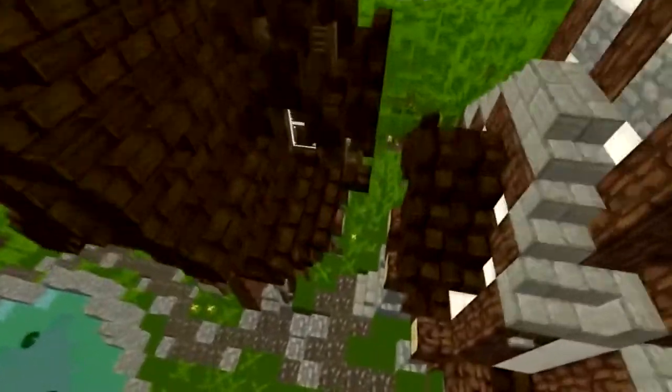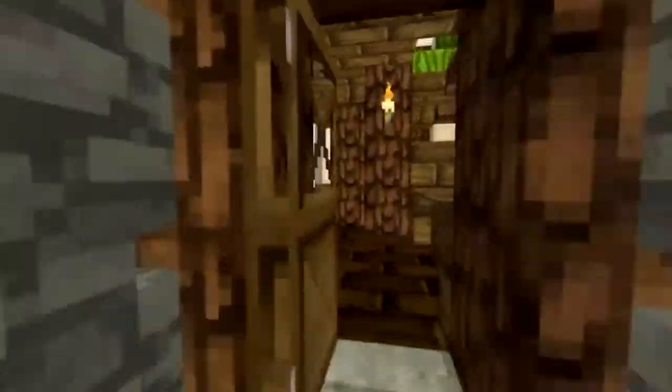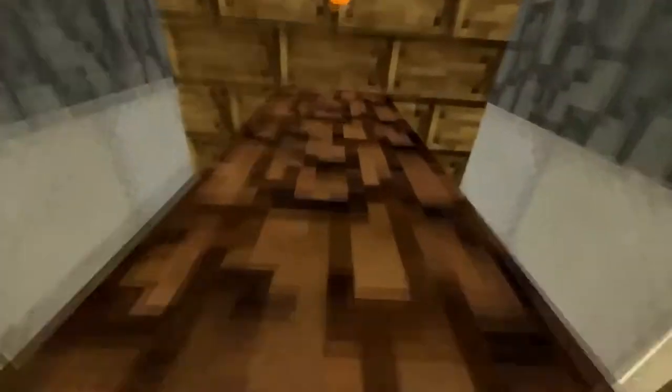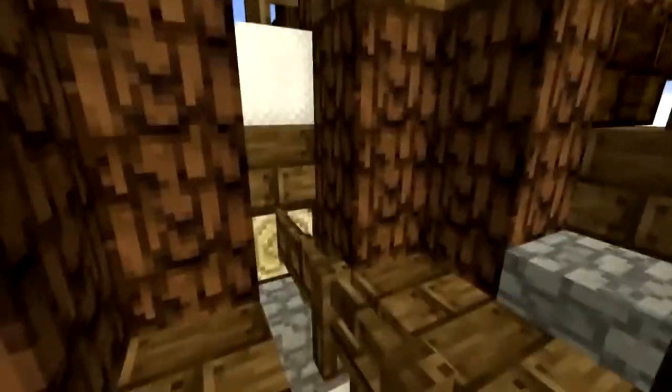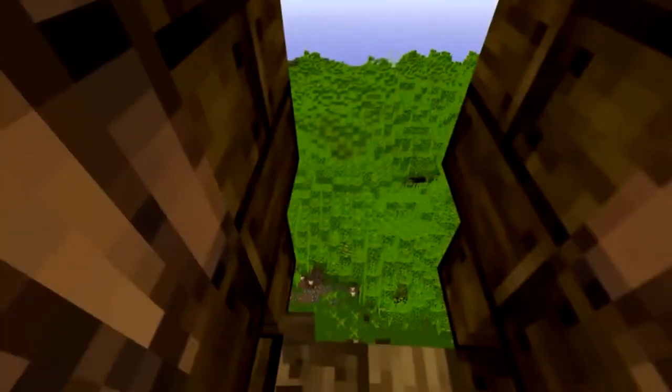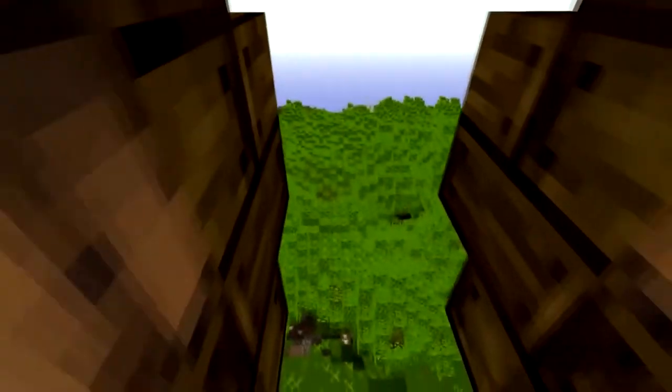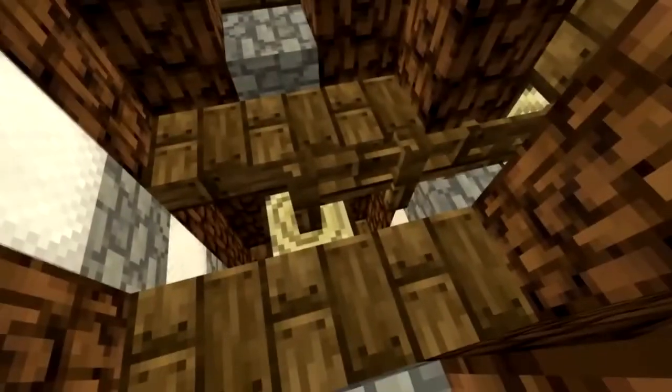I'm just going to go into the windmill and show you guys what we've added to the interior. Just climb up here, round and go up — going all the way to the top. And there we go, we've got the blades turning. And we can look out into Chatwood. Quite cool. You can see smoke coming off there — make sure to replace that.